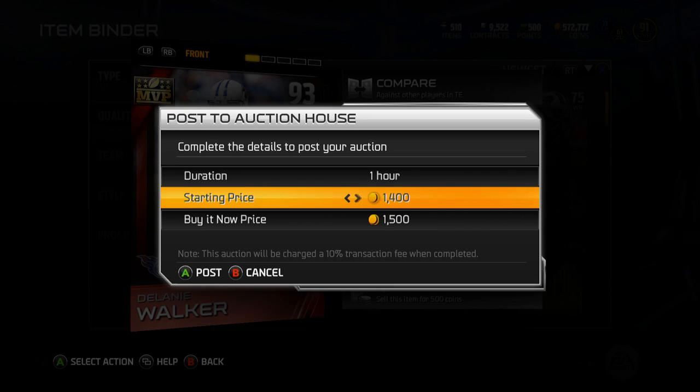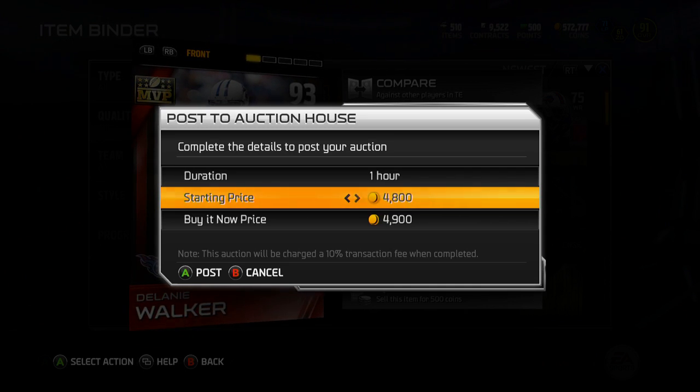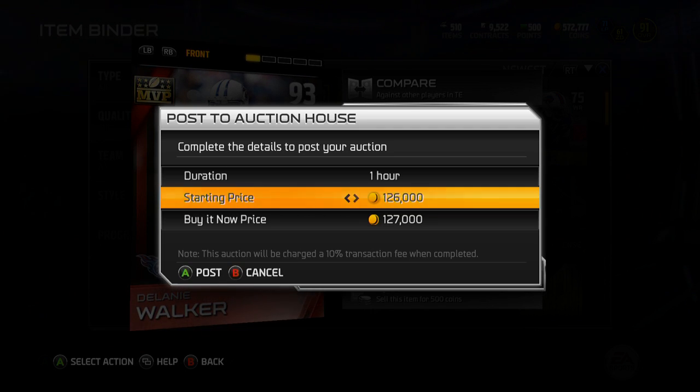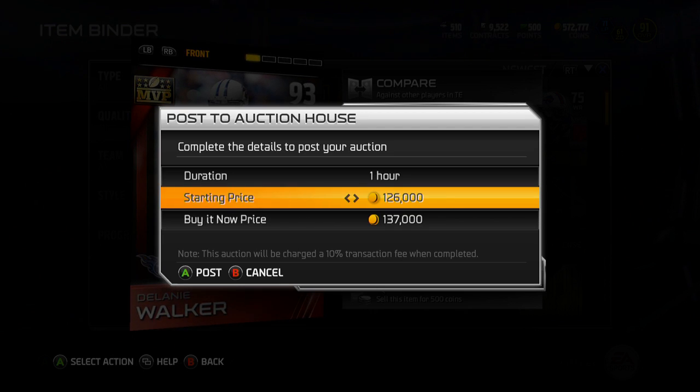I'll throw him up — I'll be on, so I'll just keep throwing him up every hour for different prices if he doesn't sell. People have been asking about why I'm doing this — the Roadmaster is pretty easy to complete, so I'm just going to complete that first and then move back to Muttmaster, since all I need are the legacy collectibles for Muttmaster. Let me click it up by 1k — there we go, 134k.